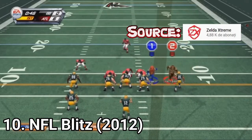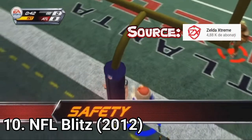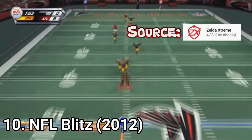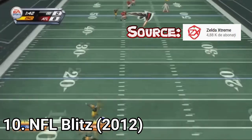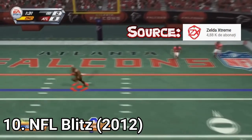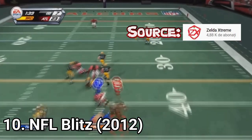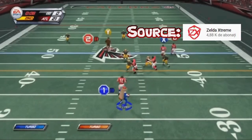NFL Blitz is an arcade game, so the game is more silly. Everything is exaggerated — you can throw farther in more extreme ways, score in impossible fashions, and you get a lot of unlockables. The game is pretty funny. It's an okay game, but if you play it in co-op, you can have a lot of fun with it. Just look at the video from Zelda Extreme — I'll leave a link in the description.